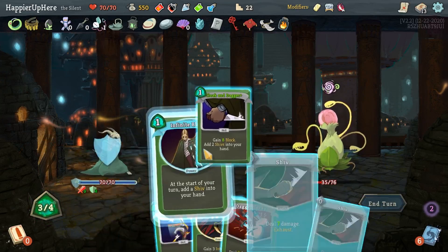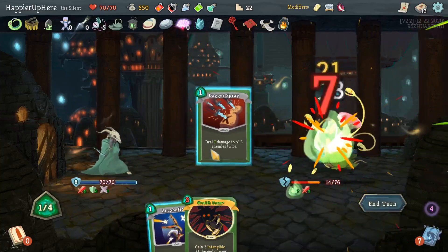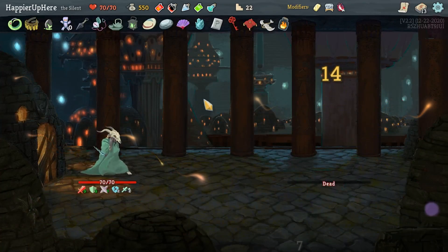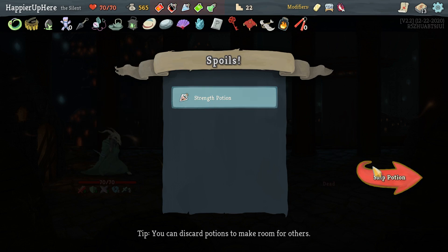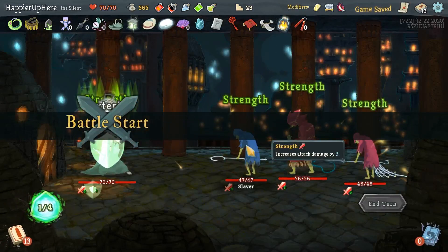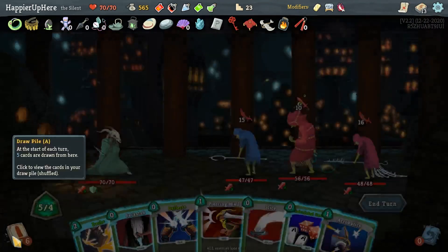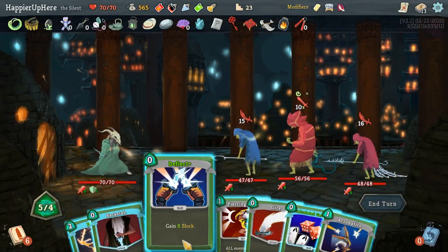I should have done Backstab first and Calculated Gamble. Not getting attacked here — let's do Cloak and Dagger, Infinite Blades, Shiv, Shiv, Dagger Spray. Another Skewer would kill here. We got Nunchaku — every time I play 10 attacks gain extra energy — as well as a Strength Potion which I won't take. I'm happy with the potions I have. I want the Dagger Spray in the opening hand here but I can draw Wraith Form. Let's do that — play Deflect.